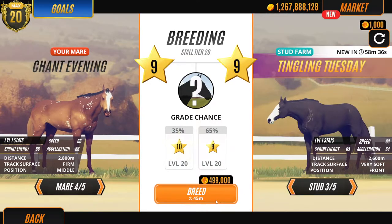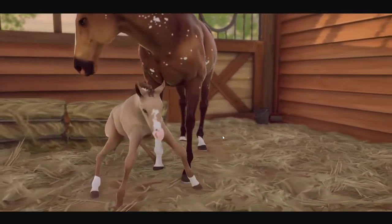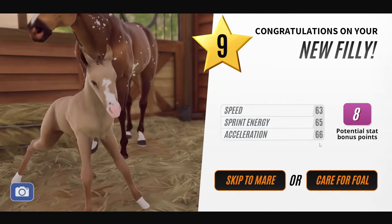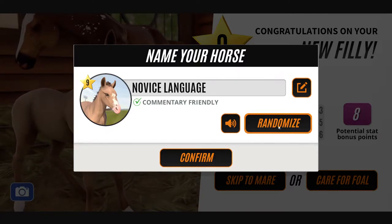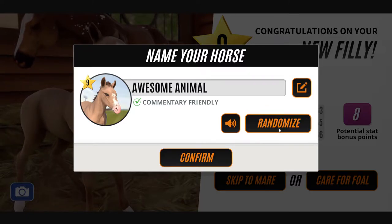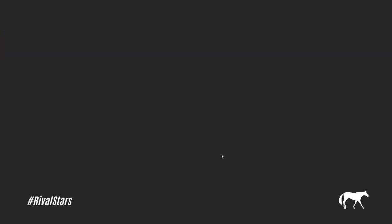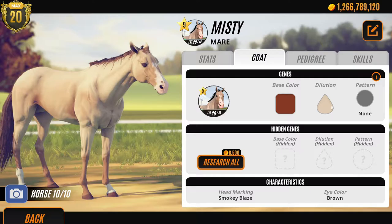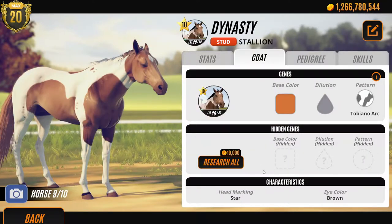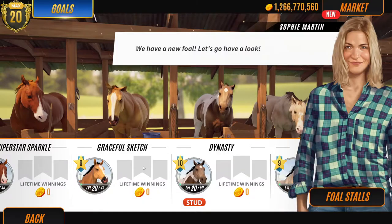There she is — let's breed her with this one. Oh, that's such a pretty color. Oh, it's a grade 9. Very adorable though. Misty's a cute name. Oh, she is very pretty. These are hidden — of course she has a white hidden gene. His hidden gene is more plain. Okay, so they both have the same parents, so we won't breed them together.